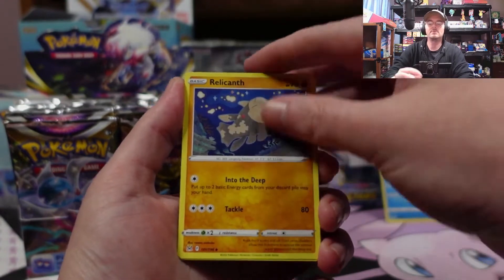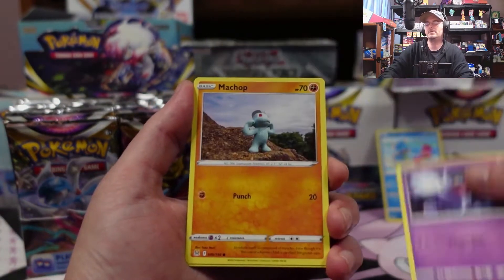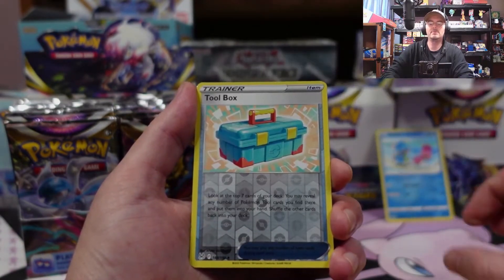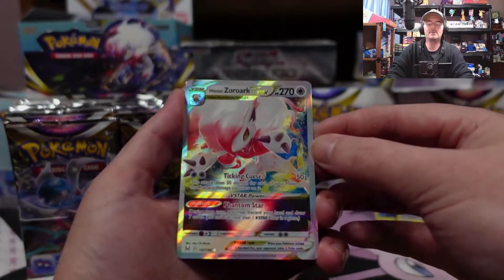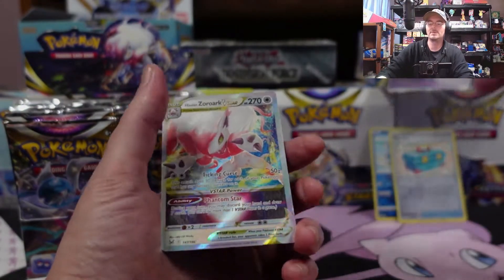Zorua, Lost Vacuum, Seal, Shoppet, Pikachu, Phantom, got a reverse Toolbox — nice! And the Hisuian Zoroark V-Star! This box is off to a really good start.